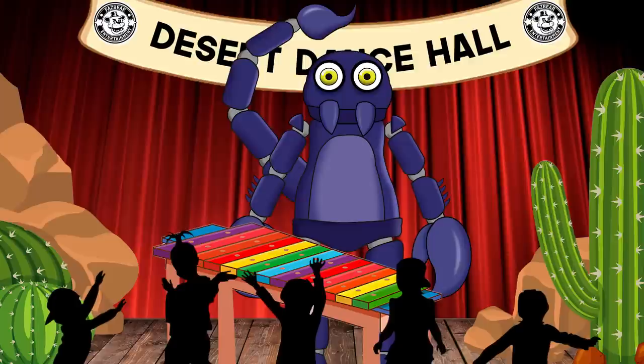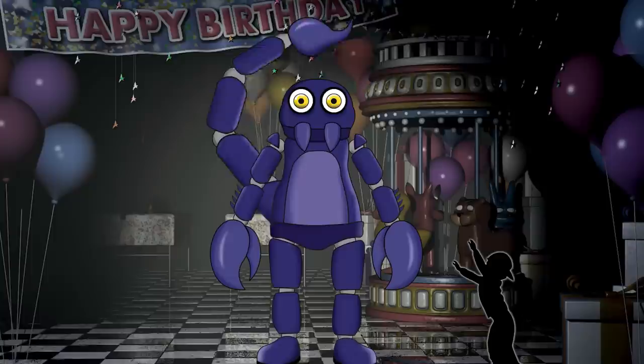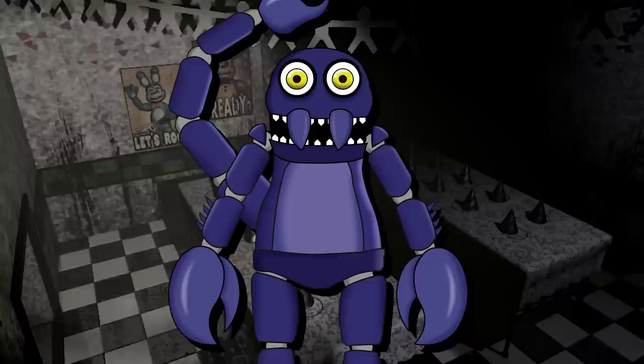Scott's role up on stage was that of the xylophone player. He would perform up on stage next to Corey as they sing their happy birthday songs to all the guests. When it was Scott's turn to play the xylophone, the music it produced would simulate the movement of a Scorpion on the hot desert sand. All the guests loved Scott the Scorpion — they especially loved his tail. When Scott wasn't performing up on stage, he would be down in the main party area playing a game of Catch the Tail. All the children tried their best to catch his moving tail, but of course Scott was way too fast for the small children. Overall, the pizzeria deemed Scott to be quite the successful character.